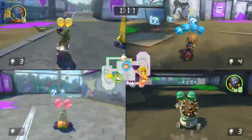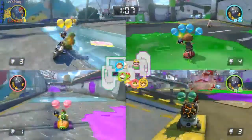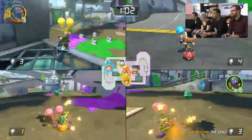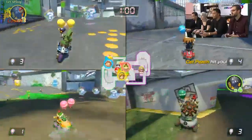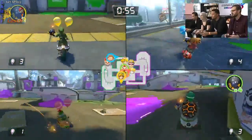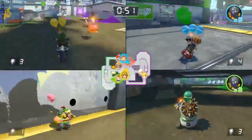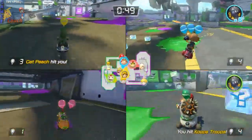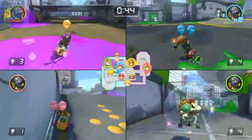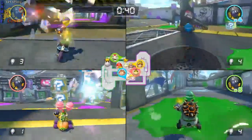You've got to be really aware of who is tailing you. And you cannot blow yourself up with your own bombs. There are also double-stacked item boxes that give you bombs at once when you go through them. When you only have one balloon left, you've got to start thinking about staying alive as opposed to offense, especially if you're in the lead.